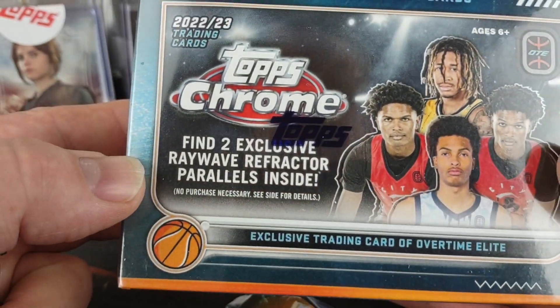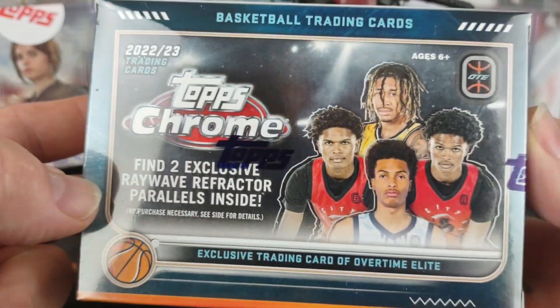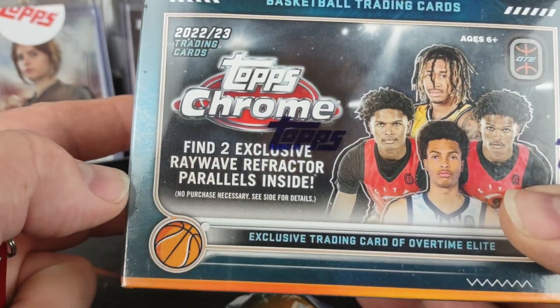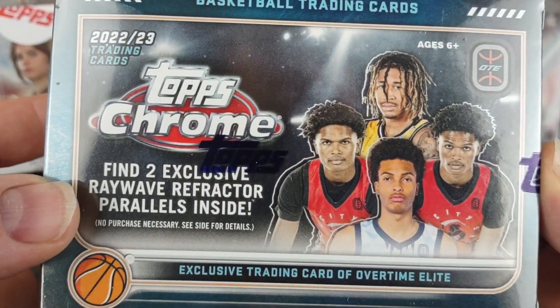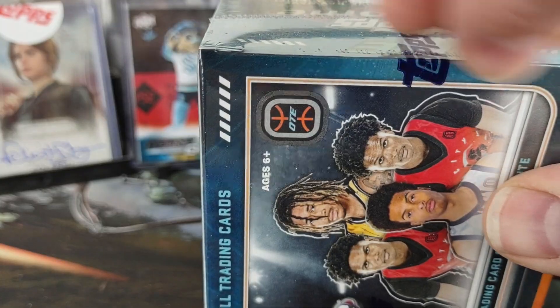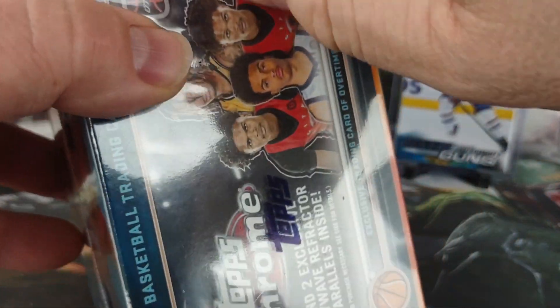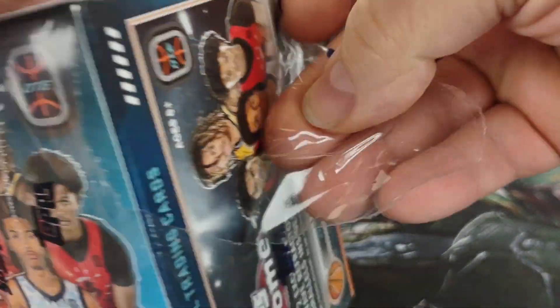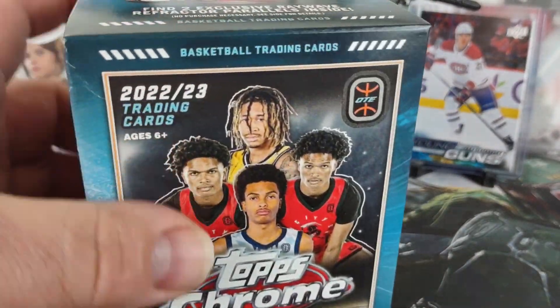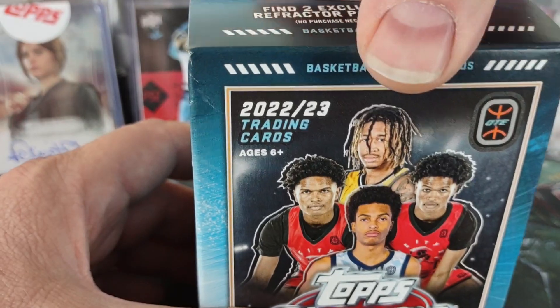So I decided to pick this up — it was only $24.99. Since it's a retail, it's got the Ray Wave refractors in here, and who knows, maybe we'll get one of the Thompson twins. You probably can get super fractors out of here, although the chances are probably slim to none. Looks like there's only seven packs a box, so given it's four cards a pack, it's only 28 cards — 28 for $25.